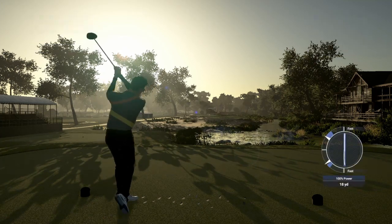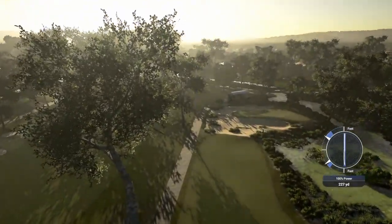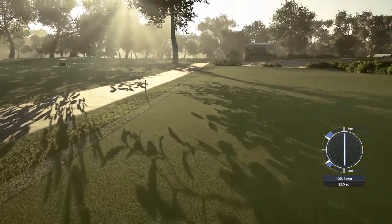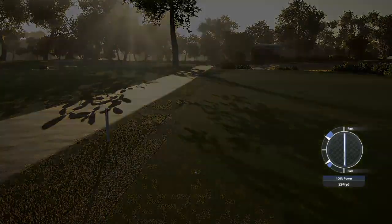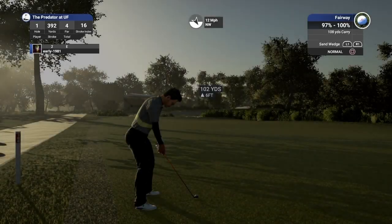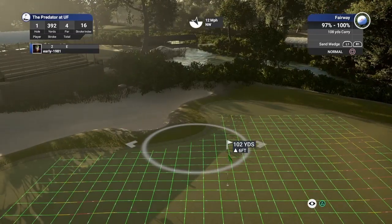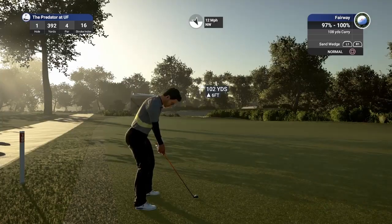I'm actually not swinging great today, not feeling my swing at all in the driving range. I put an unintentional fast on that — it's worked out in our favour. We've boomed up 294 yards despite a 12 mile per hour headwind, and that is going to leave us a sand wedge into this first green.